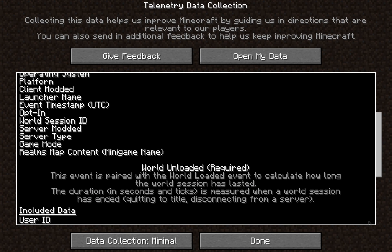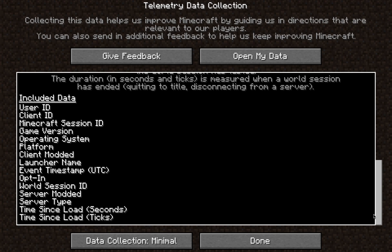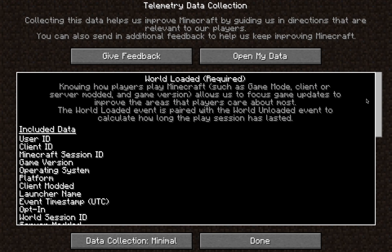The game does gather information on your system and what you do while you're playing the game. This information is then passed on to Mojang to help them fix bugs and overall improve the game. They have added four new properties, two of which are mandatory and the other two are optional.